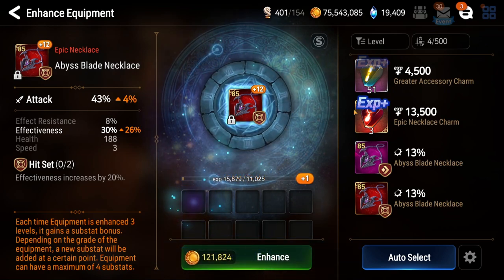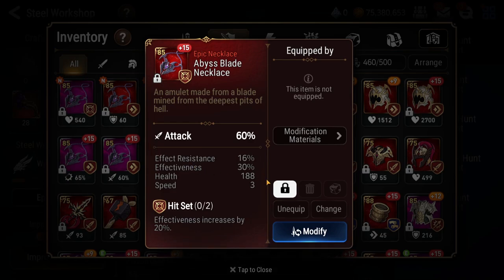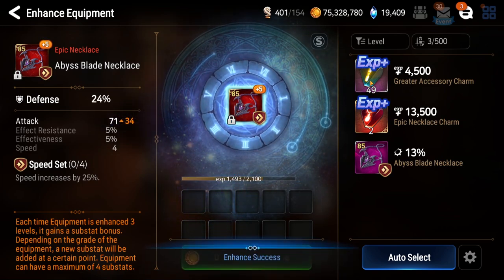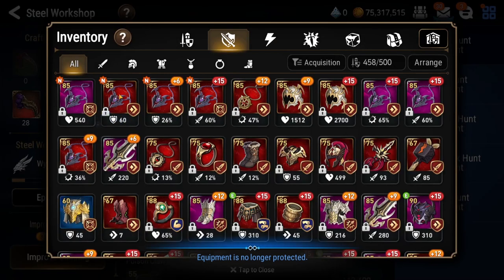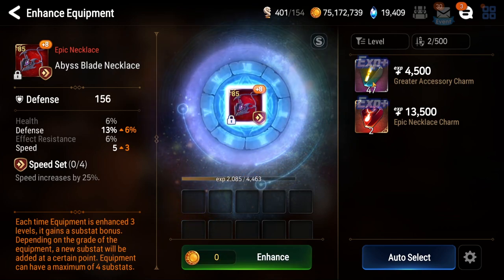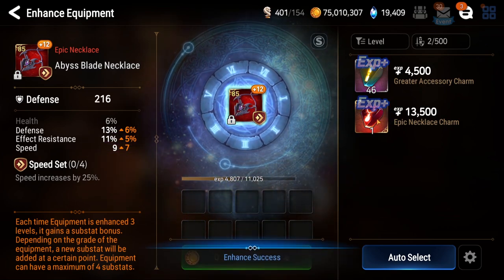Speed, hit set, attack - Caesarea could be good. That's a little weird, but I'll do it to plus nine. If it rolls effectiveness again we can keep going. That was a low roll but we're gonna keep going. Come on effectiveness again. Okay, that's not bad. We have Caesarea and units that can use this, right? Let's do this - come on effectiveness again. Effect res - okay, we can mod the effect res out. That's not bad on a hit set - pretty good.